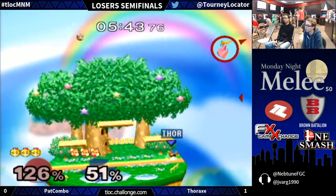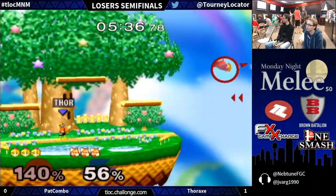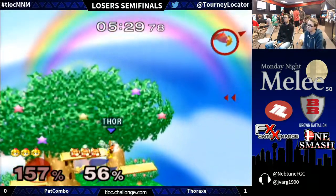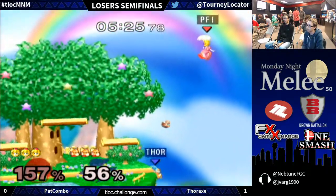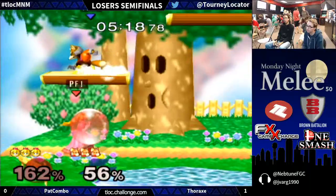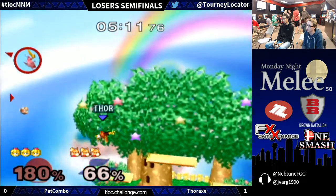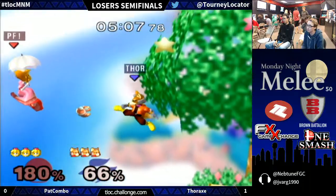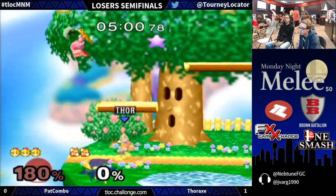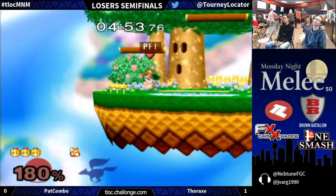Pat's parasol recovery sinks it — he has to rely on that parasol. Pat's so tricky right now. Makes it back onto the stage. I love the set of jabs just to contest a potential shield grab. He really threaded the needle there — you've got to try to sweet-spot those recoveries. Thorax so solid but wasn't able to convert once again. Pat's done a great job with his parasol. And another SD from Thorax — two in a row. It looks like momentum has just shifted entirely. Pat Combo still retaining this third stock. It's looking so tough for Thorax.